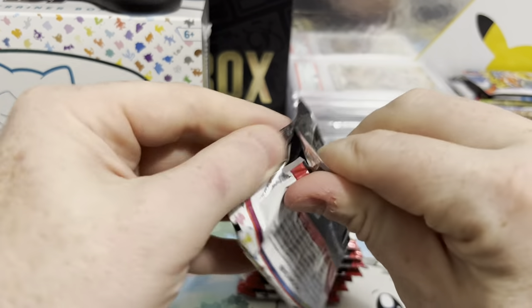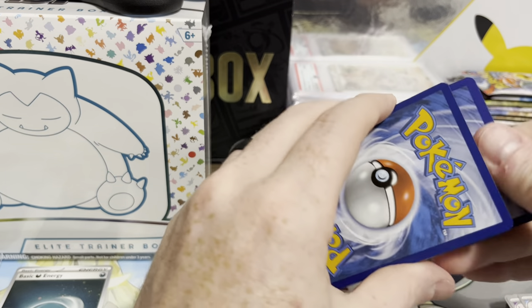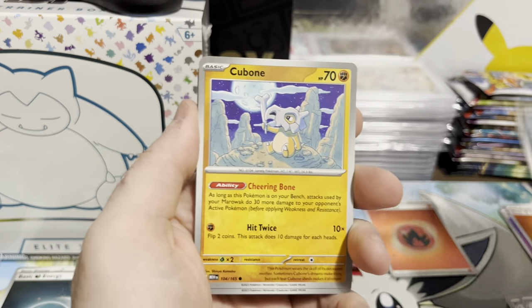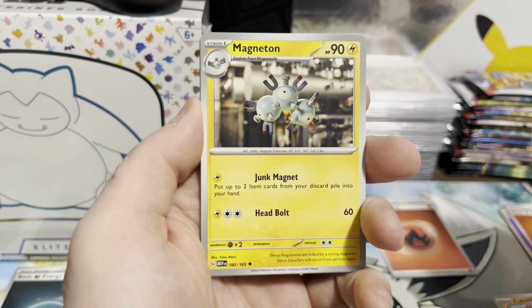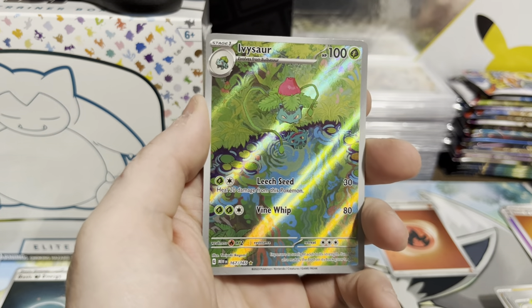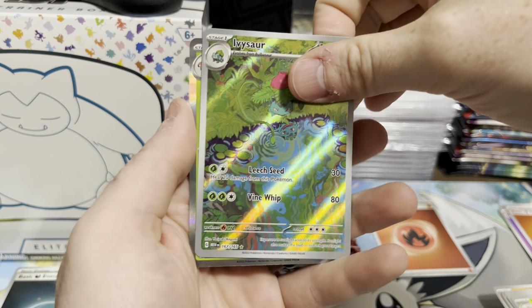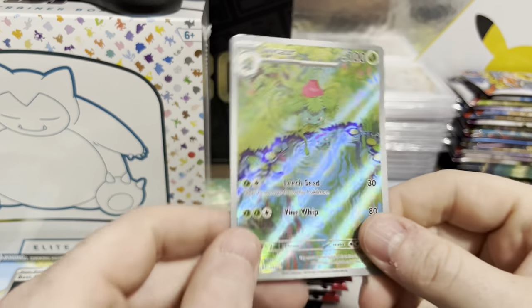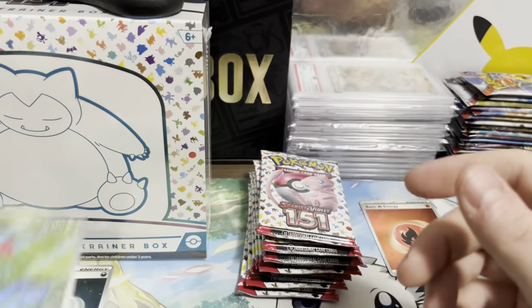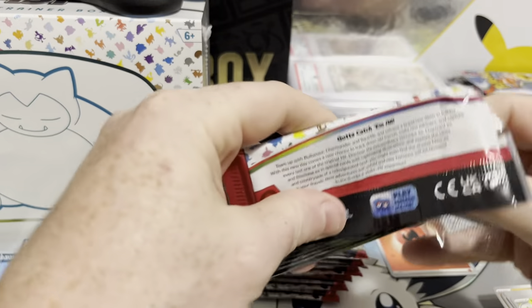First pack — see if we can do a bit better than that booster bundle. Here's our energy — we got a fire Cosmo. Ekans, Cubone, Vulpix, Magnemite, Magneton, Nidoqueen, Victory Belt, Tangela. There's an Ivysaur — does that mean we're going to get a Venusaur? We've got an Ivysaur, so two IRs so far, two Cosmo energies, no SIR yet.